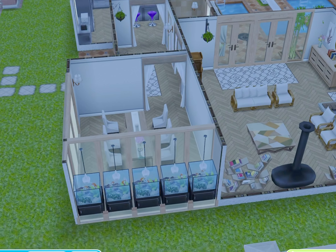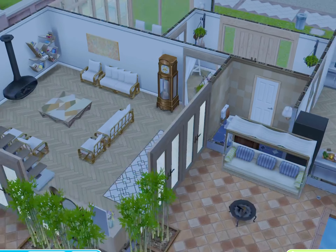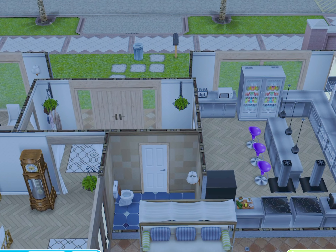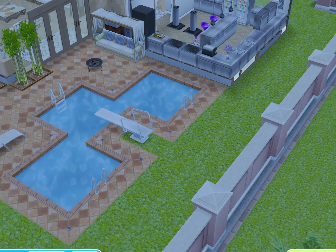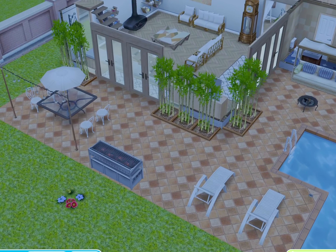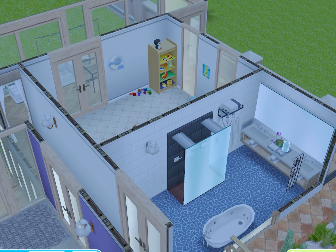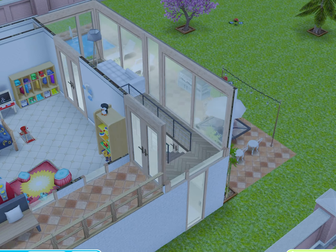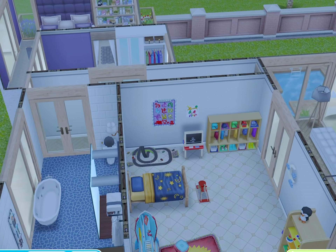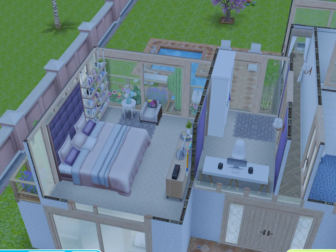Sims has lost its originality when it comes to architect homes — it's just completely gone. That's quite sad because the architect homes used to be way better than this, but not anymore. You do get those purple stools, the outside grill, the villa couches, some spa items, and some toddler daycare items. That's about it — not much with this house at all.